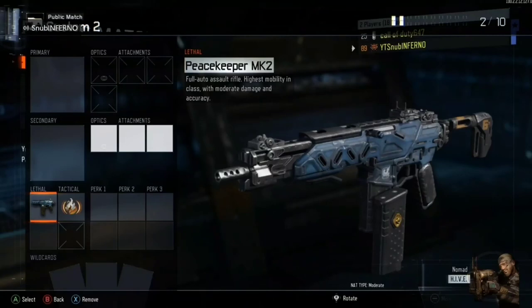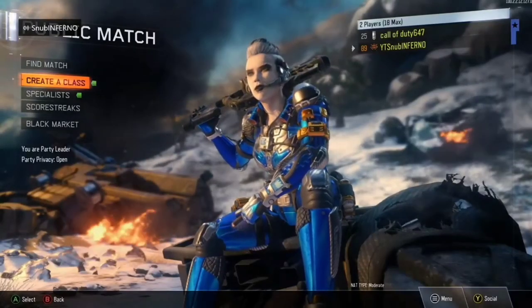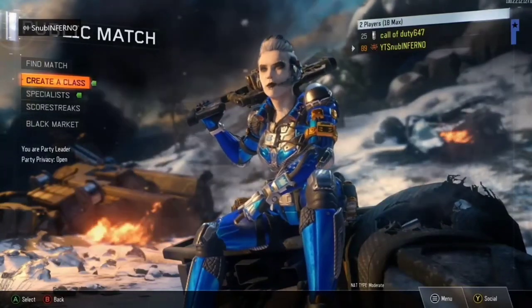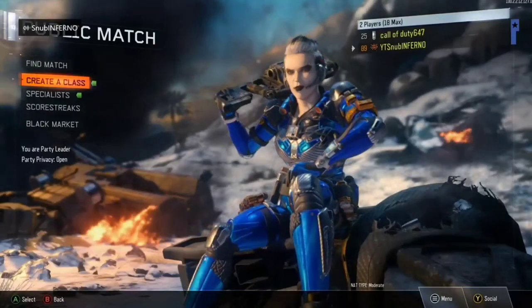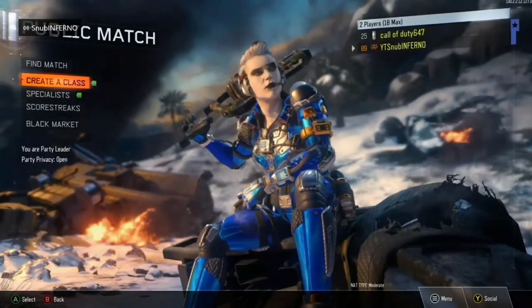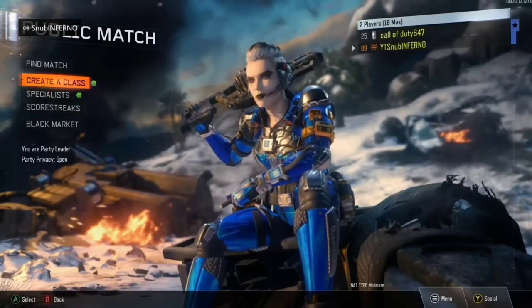To save the class, basically just press B two times until you're out of the glitch with your main controller. I hope you enjoyed the video guys — if you're new to the channel make sure you like and subscribe. I'll be coming with another glitch in the future on how to get the Peacekeeper for free. Subscribe for more glitches and yeah, it's your boy Snub and I'm out — peace.